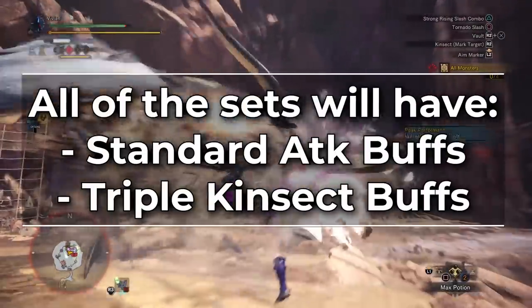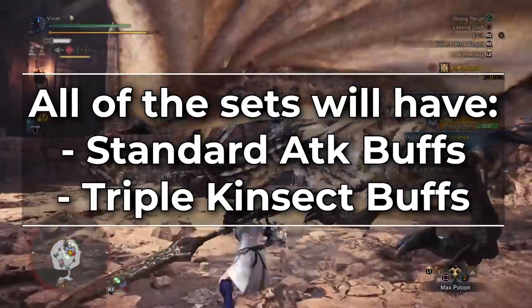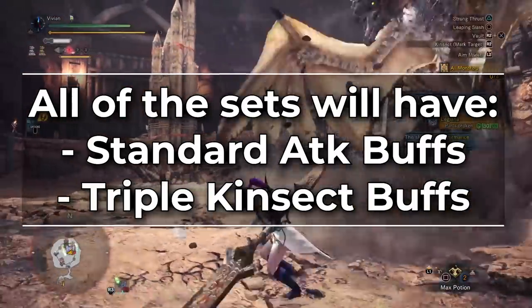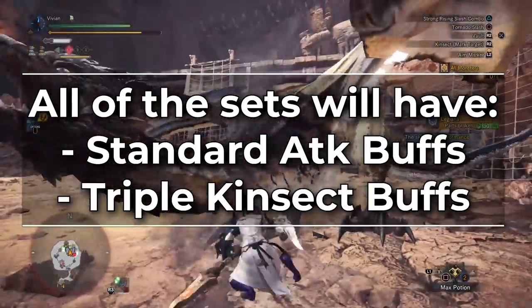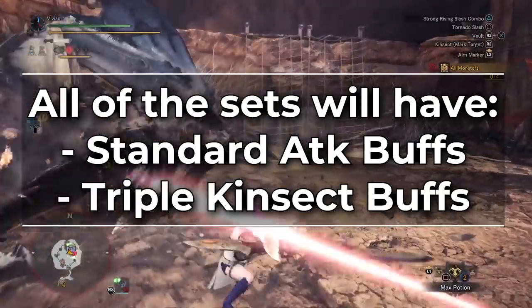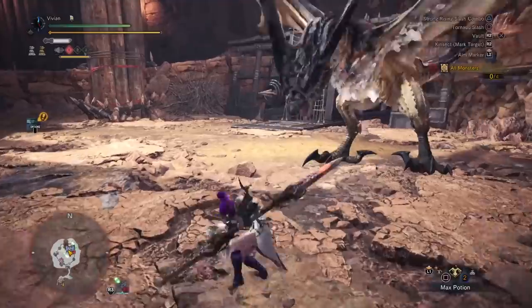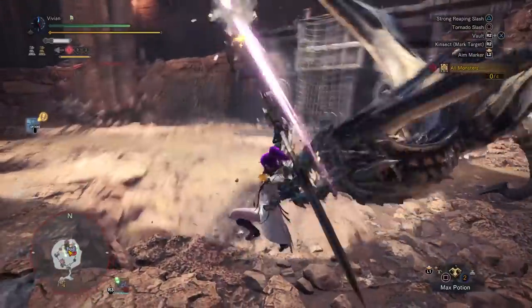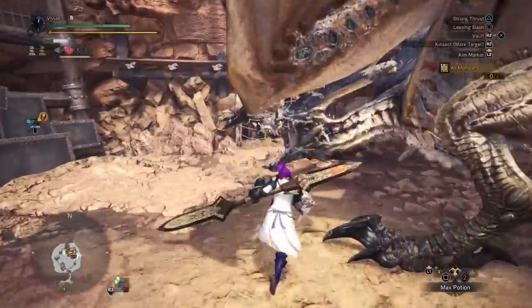All of the sets in this video will feature our standard attack buffs along with the triple Kinsect buffs to showcase what the EFR and damage looks like at the highest possible end for normal play. Kinsect buffs are a percentage raw attack modifier, so a raw build that is stronger when buffed is still stronger without Kinsect buffs. However, elemental damage is unaffected by this buff, making raw even stronger — which we'll be discussing in our next video covering those elemental IG builds.